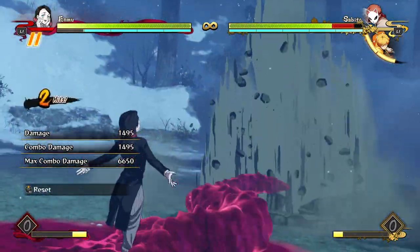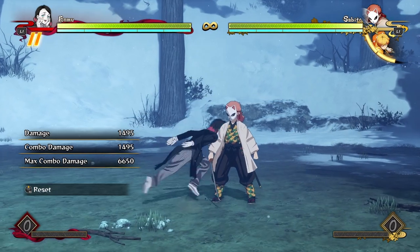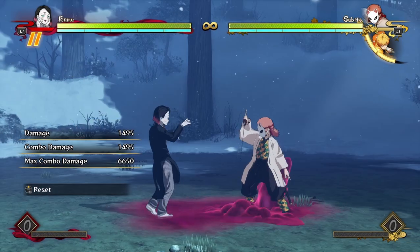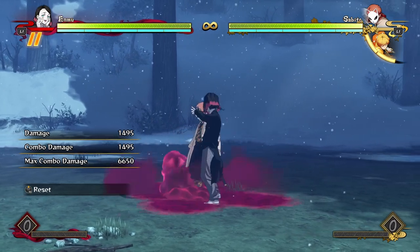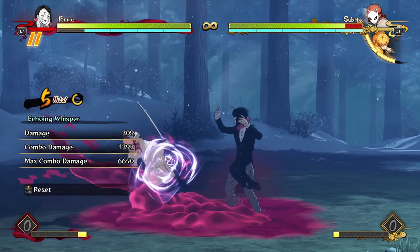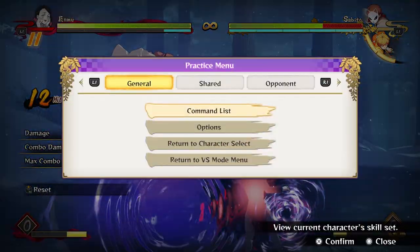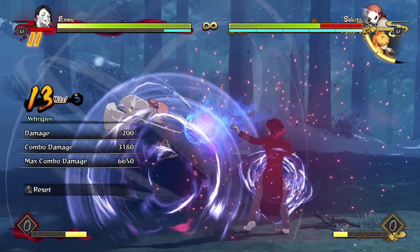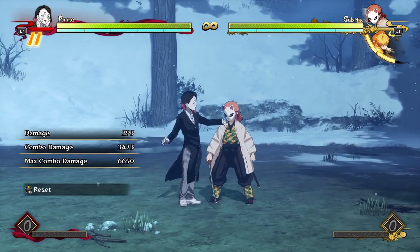Then they get hit by your ridiculously long-ranged grab. If you want to go for some ridiculously covered resets that are a little bit over the top, you can do stuff like this — because now you can see there are two bombs on the screen, so the opponent has to block the first bomb, which will explode basically as soon as they stand up.